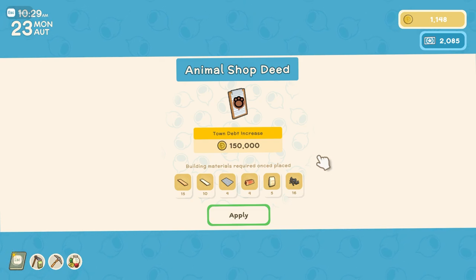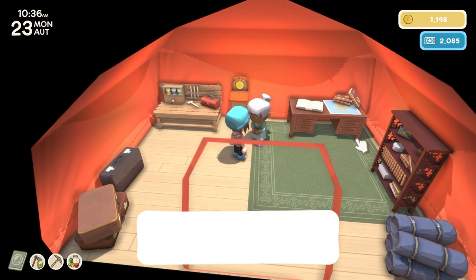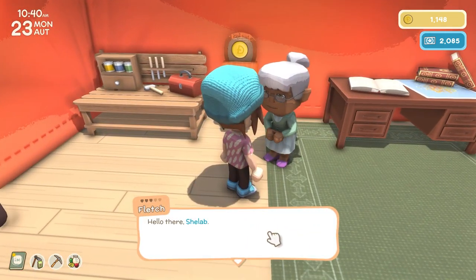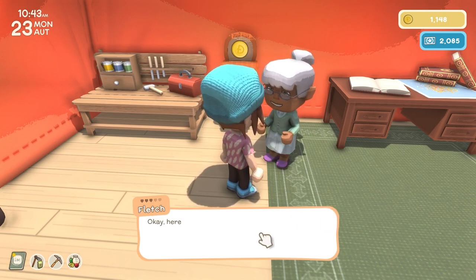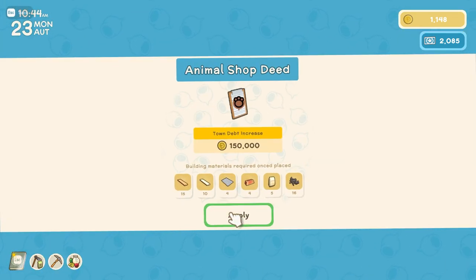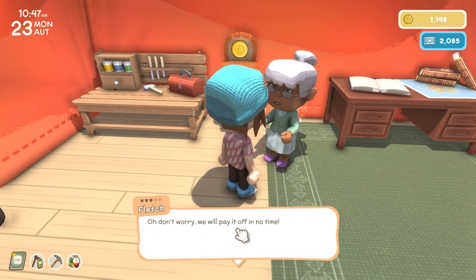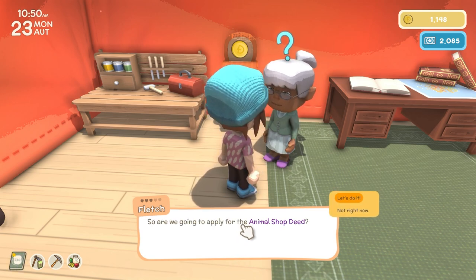It's a real toughy — the plant shop is 150,000 and the animal shop is 200,000. If I could get together 150,000 fairly quickly I could have both shops and be 200,000 in debt. I haven't changed my mind — I want the animal shop. Animal shop deed — we have decided! We'll put the town 150,000 in debt. We'll pay it off in no time. Let's apply for the animal shop deed — great, we're all set!